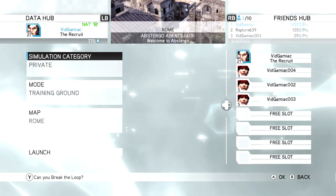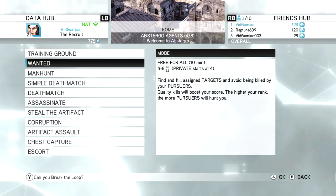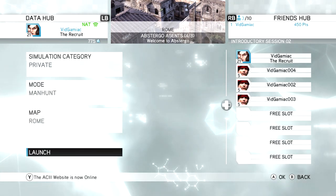You can do this in a private game, so make sure you head over to Training Ground. You're going to need a minimum of four people for this. Make sure you set the game mode to Manhunt and then load up the game after everyone gets assigned to their team.